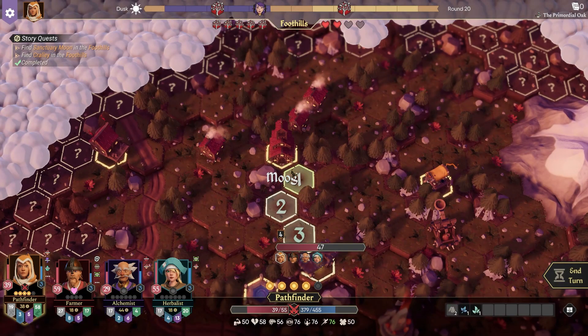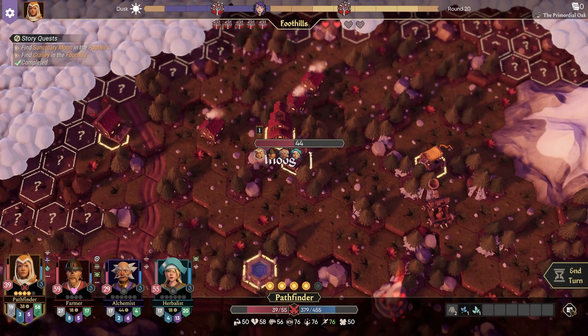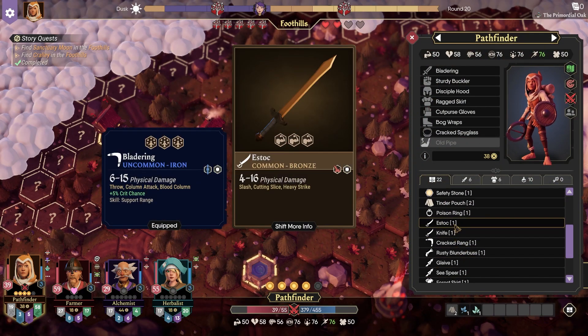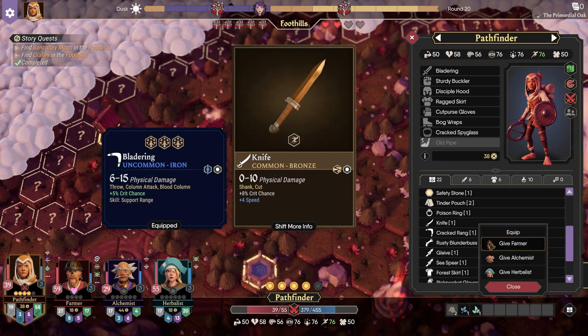Before that, I'm just gonna bump into Moog here, and we've got a little bit of items to swap over — won't take too long. Estox goes to the Farmer. The knife goes to the Alchemist, just in case he needs a little bit of physical damage. It's also speed-based, which he's actually really good at.